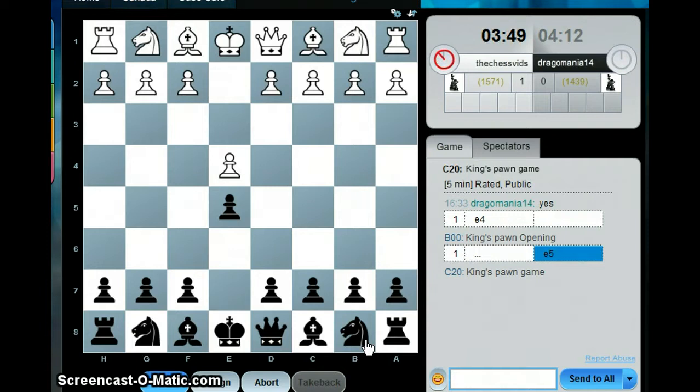If you've been watching his other videos, you've probably seen that in his most recent videos he has beaten me in the Smith-Morra Gambit. I'm interested in this line of the Smith-Morra Gambit with e4 c5 d4 cxd4 c3 knight to f6.